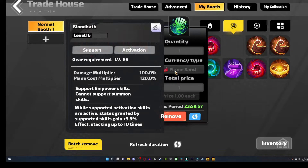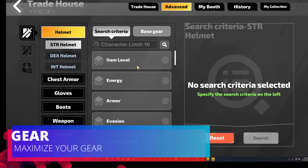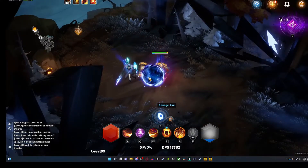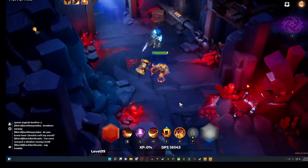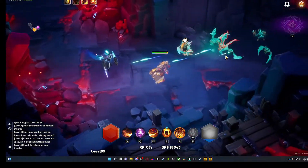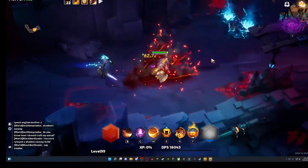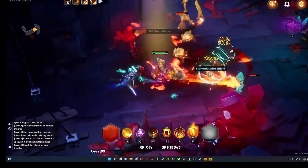Let's talk about gear and maximizing the most out of what you receive. Torchlight Infinite is a very loot-heavy game, and even in later parts of the campaign a lot of gear becomes kind of pointless. But to maximize that gear and make sure your survivability and damage output is high, you should pay attention to the actual info on your gear.